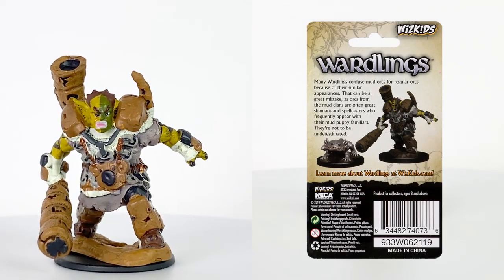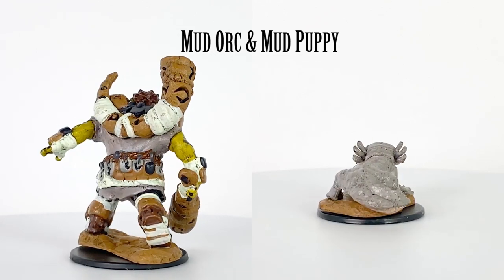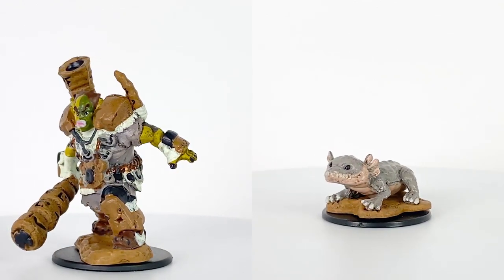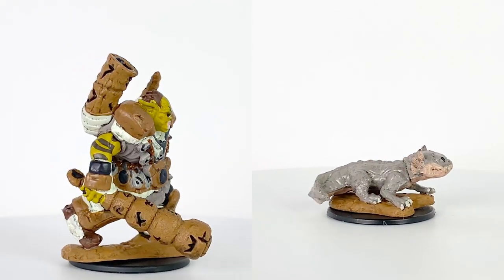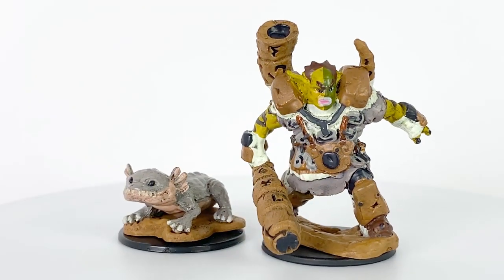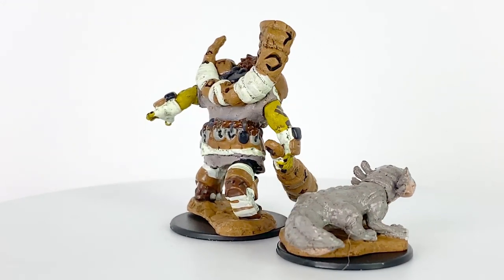The Mud Orc clans are said to consist of shamans and spellcasters, and the Mud Puppy is a magical familiar. This makes them a good counterpart for Wardlings' spellcaster classes like Warlocks, Wizards, or Clerics. This figure has no translucent spell effects, but is nicely painted with mud on half the face and runic symbols on the belt and necklace matching those carved into the club and giant warhorn. The Mud Puppy is quite cute, and while far larger than real-life Mud Puppies or Axolotls — which usually cap out at one and a half feet — the extra scale is justifiable for being a magical familiar, plus it's just plain easier to see on the table.